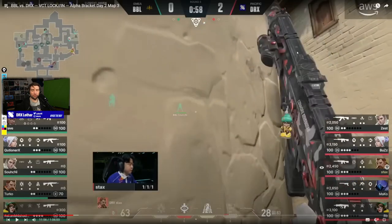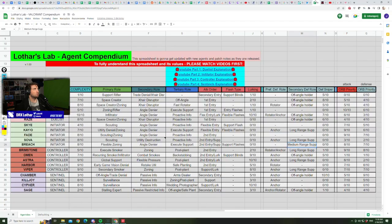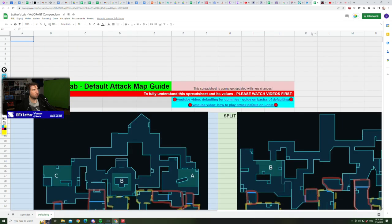If you want to learn what defaulting is, type '!default' but you can also use '!compendium' - I posted all the maps with explanations and videos in the second spreadsheet.